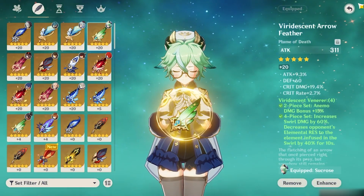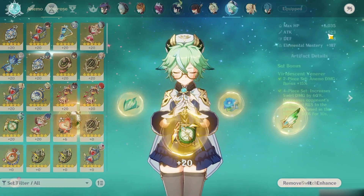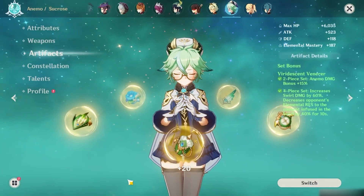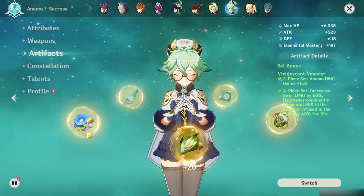To top it off, the Viridescent set further increases elemental damage by reducing 40% elemental resistance onto enemies, so just by using Kazuha, he is going to be really great support and possibly even a main DPS as well.